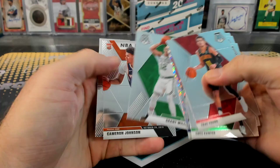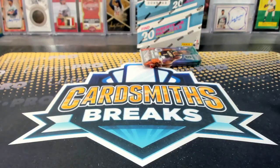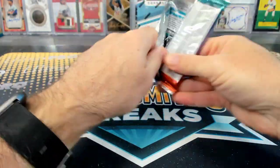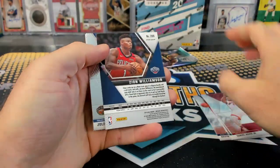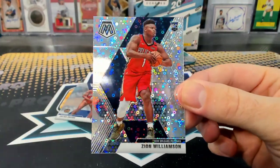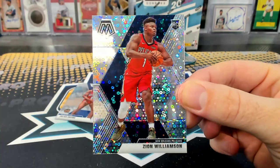TJ Warren fast break. Frank Robinson pencils — I don't really know what that is. Why was he called pencils? Wait, did Frank Robinson pass away? All-Zion photo variation. Very nice.